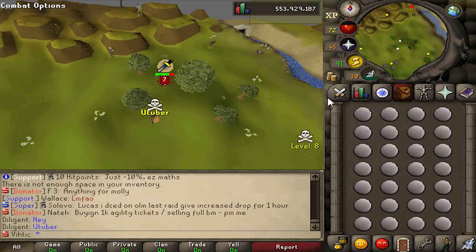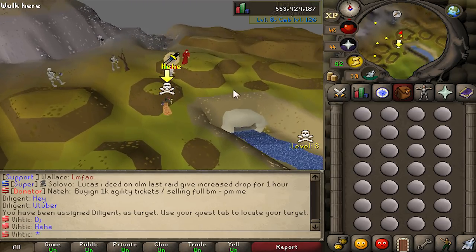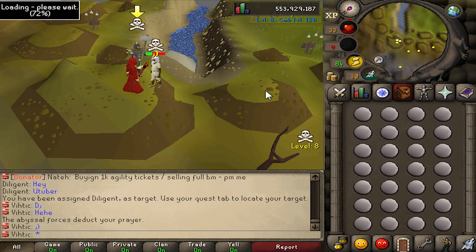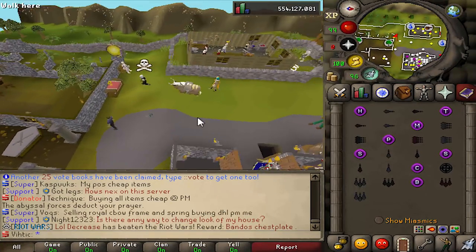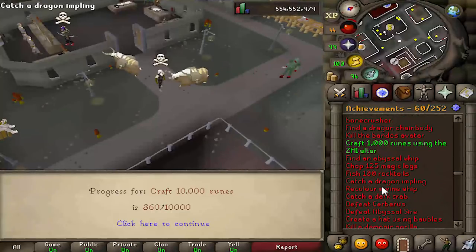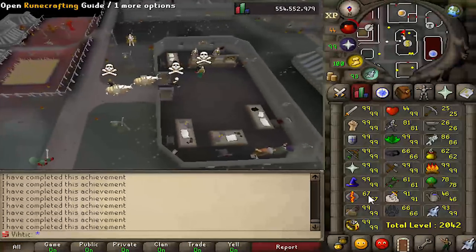Next up was one I was kind of dreading, and that is runecrafting. There were a couple big achievements for this one, like craft 1,000 ZMI runes and 10,000 normal runes. I completely forgot about setting your home area to the skilling zone, so I ran all the way to the Zami mage — I'm stupid. I kind of banged out the ZMI altar achievement early. 1,000 runes wasn't really that bad, but the ZMI altar is not great for XP — you gotta do it for the achievement though.